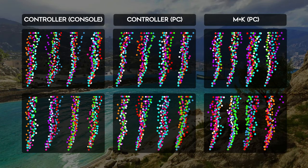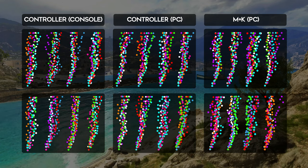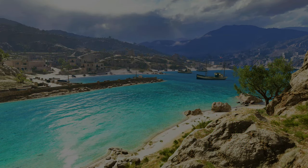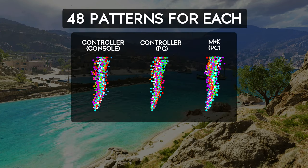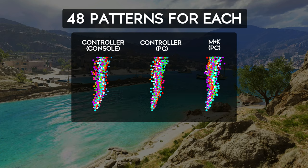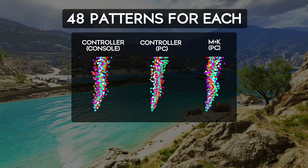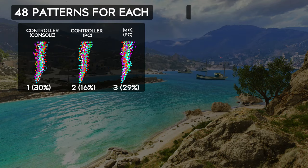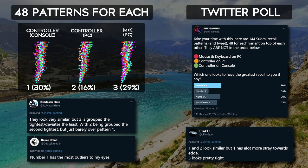It's been a long process, but establishing this was important. Now finally we can determine which is worse, if any. With the results we have, I feel like we can draw a very good conclusion. Have you seen anything to suggest one is 25% greater or worse than the other? Personally, I can't say that I have. But I do have one final thing to show you. What does it look like when I show all 48 patterns for each layered on top of one another? I put this to a vote on Twitter without telling them which patterns belong to which platform. It was very close between number 1, controller on console, and number 3, mouse and keyboard on PC.